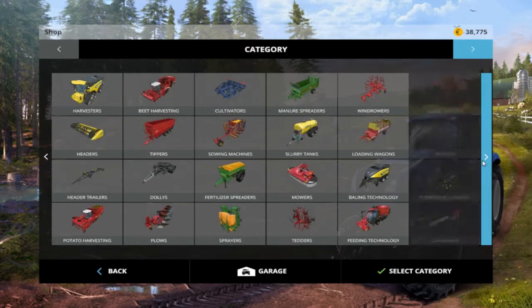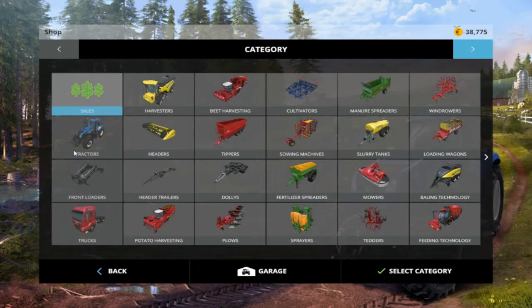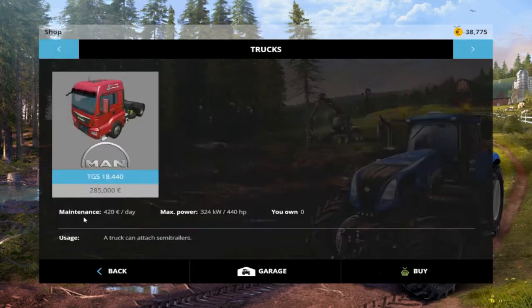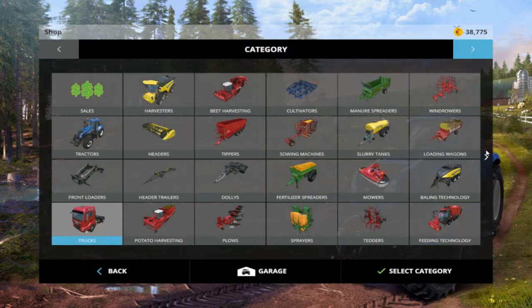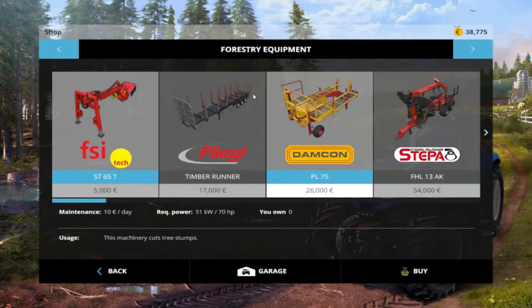As you can see we've got harvesters, tractors, front loaders — pretty much everything you're going to need to get started. A new feature within Farming Simulator 2015 is a MAN truck — you can get one to pull your trailers and stuff. It's quite a lot of money but how awesome is that, driving around in a MAN truck? It's like Euro Truck and Farming Sim mixed together.